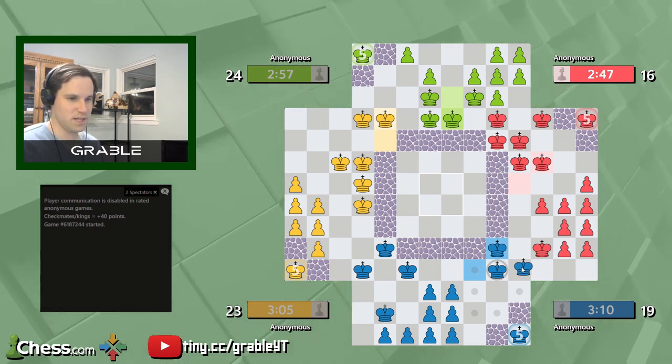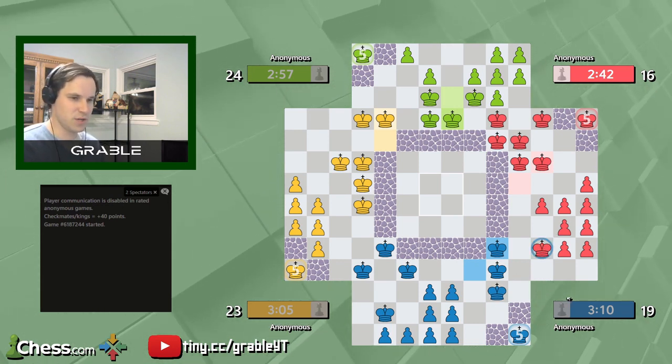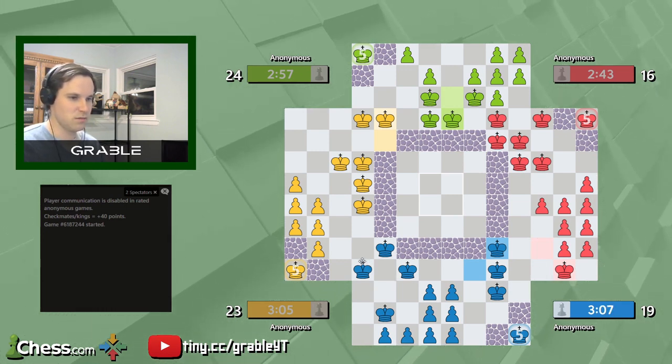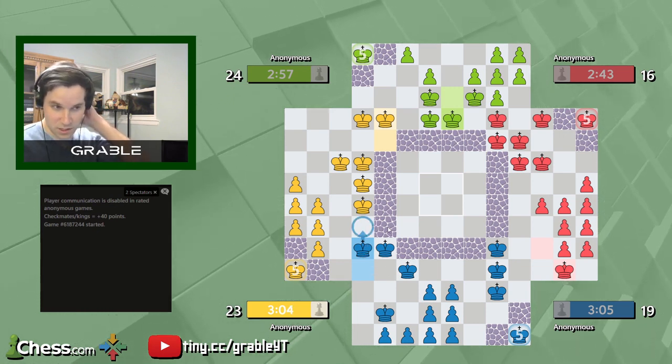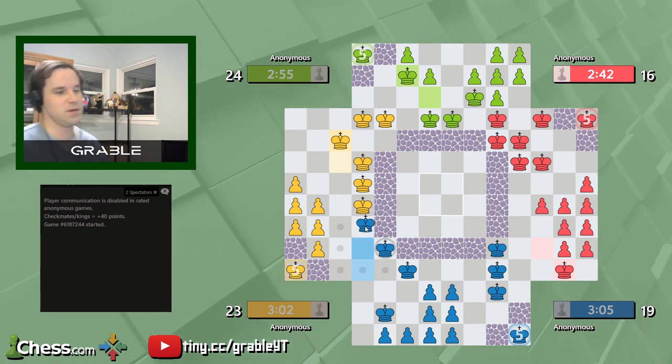My fear is that once I trade off this king with Red, I'll be in the same situation where there's nothing for me to attack. Red's being smart as well — I think I'm going to have to go for this, just attack whatever I can from Yellow that's worth more than one point.